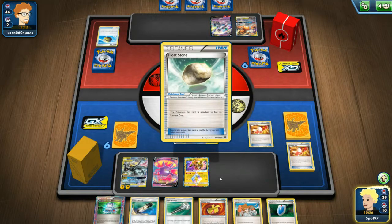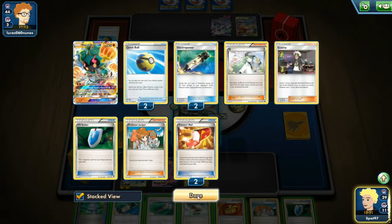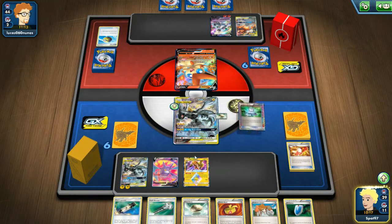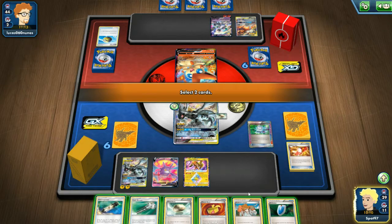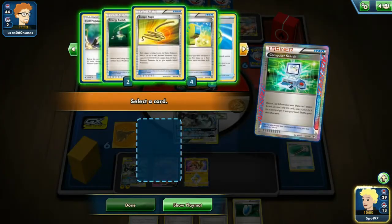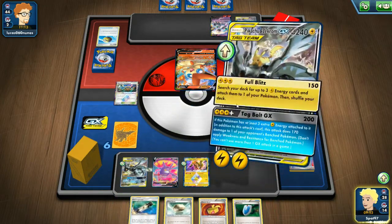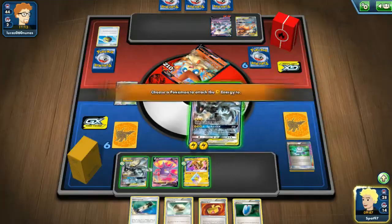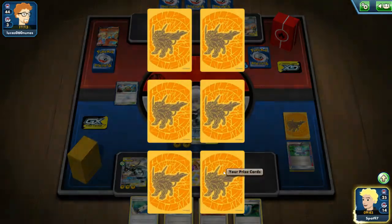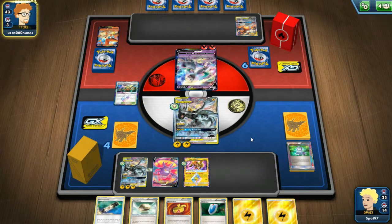We grab another Float Stone off the Trainer's Mail - not bad. Ideally I would hit a Max Elixir there so I don't have to use the Computer Search for an energy card. We are taking two prizes this turn which is good - they can still hit us with the Galarian Rapidash, but that's okay. In terms of discard I think probably the Field Blower. I'm going to grab the Thunder Mountain stadium since I've been talking about needing energy - the Computer Search gets what we need.